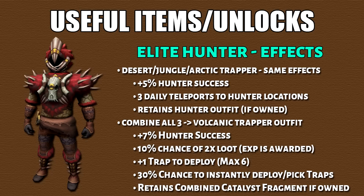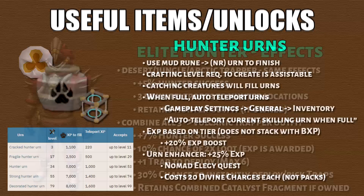By wearing the volcanic trapper outfit there are many nice boosts to hunter. After that we have hunter urns — each urn requires adding a mud rune and has a crafting level requirement, but this can be assisted. By hunting creatures it will fill the urns, and depending on the urn type it caps at a certain tier of creature. When the urn is full it will automatically teleport — you have to enable this in your gameplay settings — granting you XP depending on the tier. It does not stack with bonus XP, but essentially gives you a 20% XP boost overall.